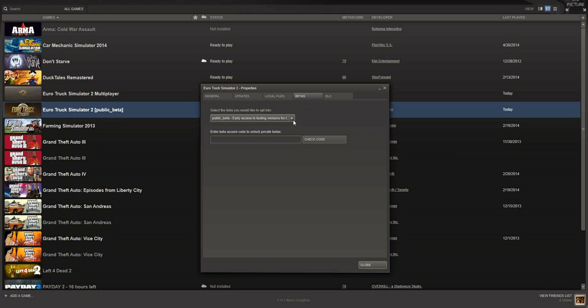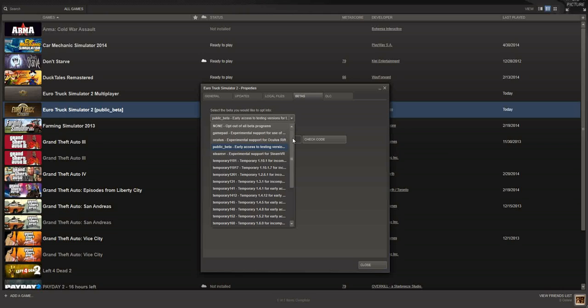Now go to the Betas tab — this is where you're going to sync your versions. I'm set on the public beta list. What I would suggest is you go through the list; probably your best bet is 'None — opt out of all beta programs,' which gives you the latest official release from SCS. Or you'll see numbers here — whatever version the mod should tell you it's looking for, that's the one you click. Right now the newest one is 1.10.1.7, which supports the newest DLC paint jobs, as of June 1st 2014.